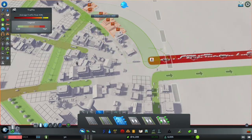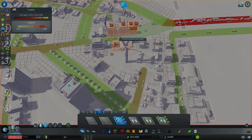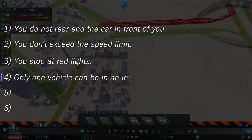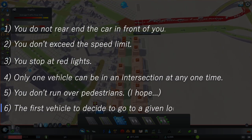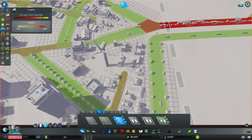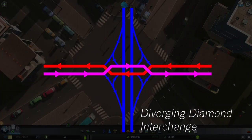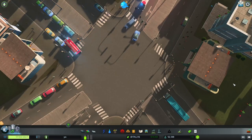The development for traffic behavior in Cities: Skylines is a widely discussed topic, with several familiar rules if you've driven a car in real life: you do not rear-end the car in front of you, you don't exceed the speed limit, you stop at red lights, only one vehicle can be in an intersection at any one time, you don't run over pedestrians, and the first vehicle to arrive at a stop sign is served first. These are real life rules put into a simulation.